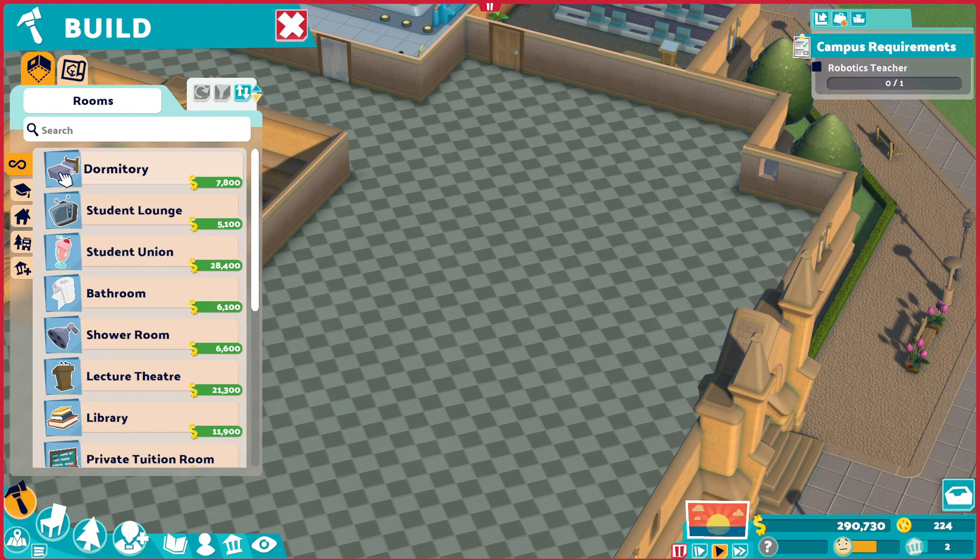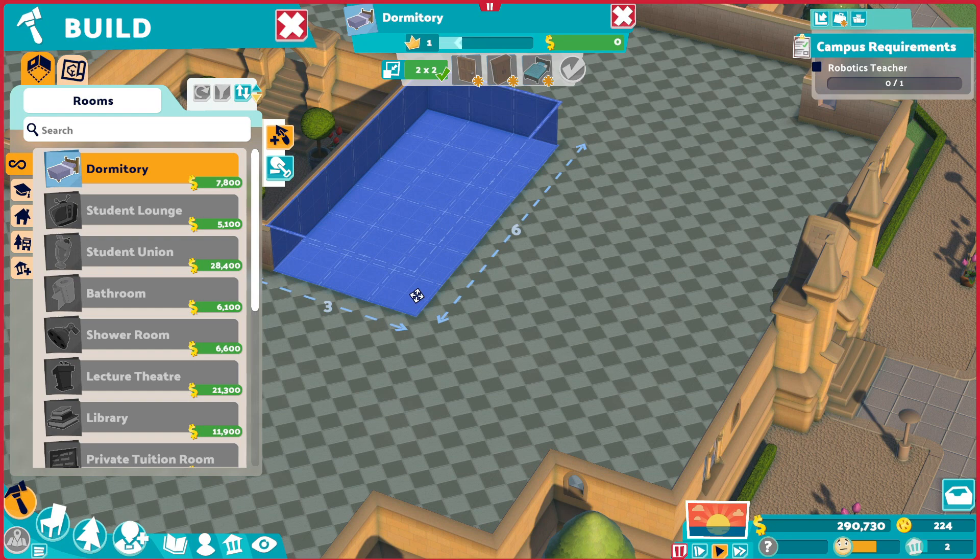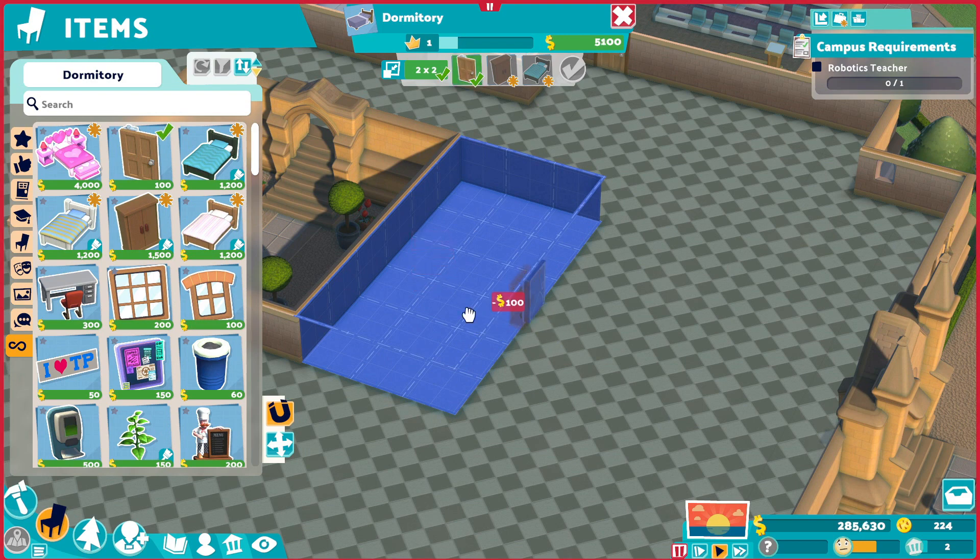The main things I'm going to want - I want a dormitory. I'm thinking the dormitory in the middle is going to be the best place for it. Okay, so let's slap these up against this wall. Put a bed here, here. I like doing different kinds because I don't know if certain ones are better or worse.